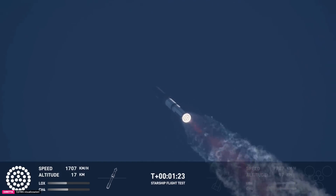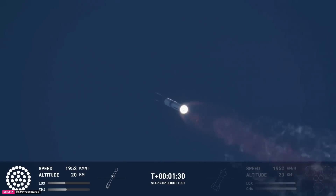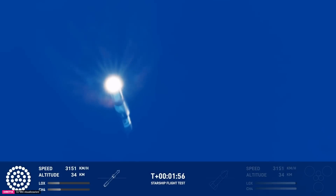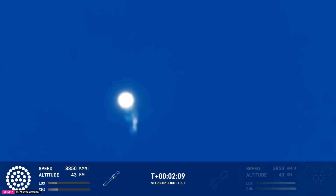We've passed through that point of maximum aerodynamic pressure — max Q. Coming up in just a little over a minute is hot staging. We're going to see the six engines on the ship ignite while still attached to the booster. Just before that, we'll see all but three center engines on the booster shut down, in what we call MECO — most engines cut off. About 30 seconds away from hot staging.